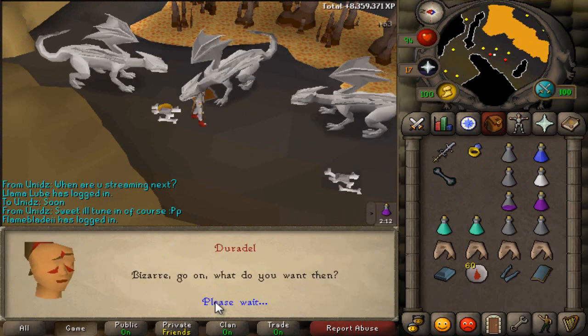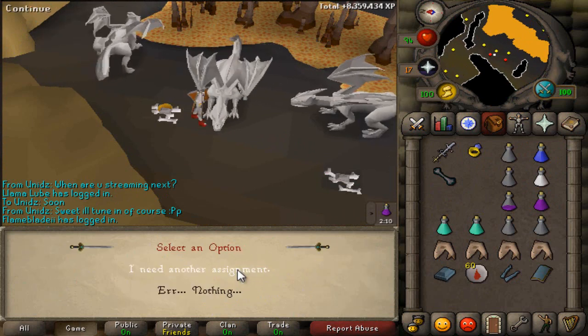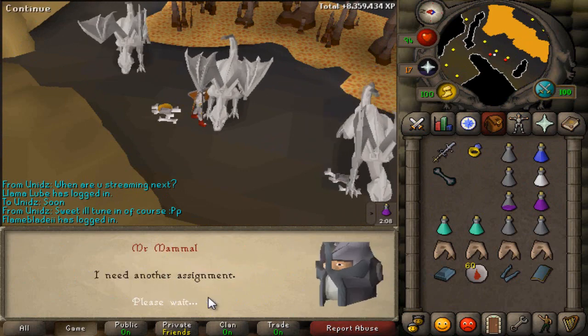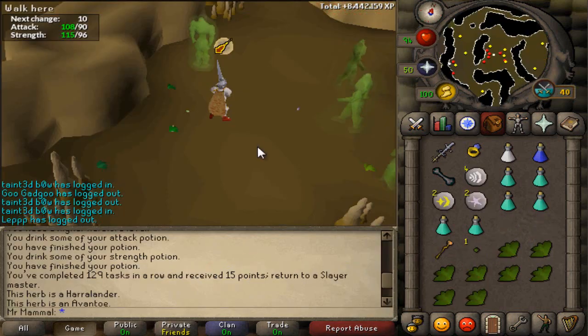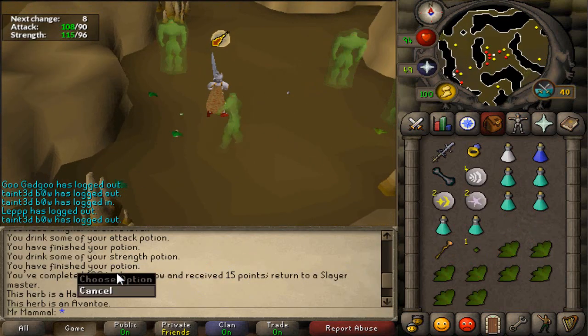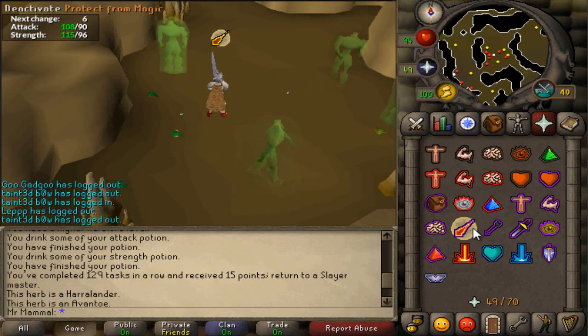It's not like that's a big deal. We could've replaced it with dragon legs, which are like 200k, so... Baron specters - not bad, not bad. Alrighty guys, we're done with our task of baron specters. That is our 129th task in a row.